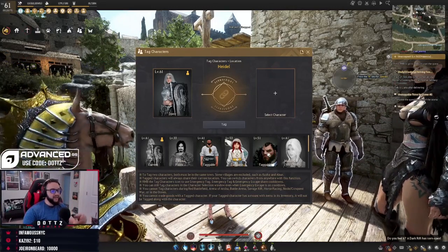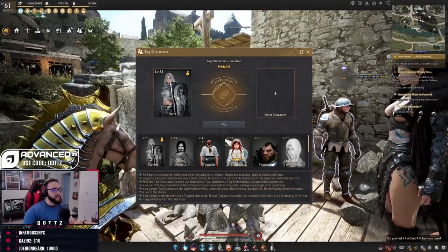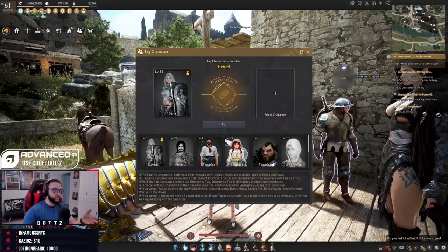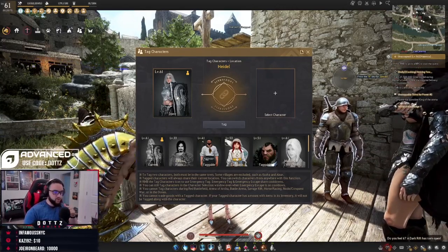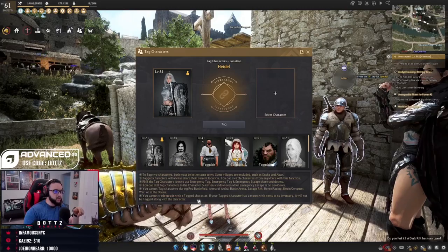When you switch to whoever you tag, they will have copies of the gear from your main. You can also do emergency tagging, which shares cooldowns with your V key — the emergency escape. So in a situation where someone's about to attack you, you can swap over to your PVP character right away.